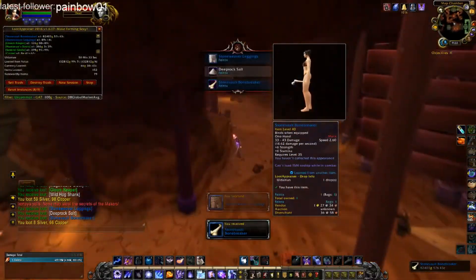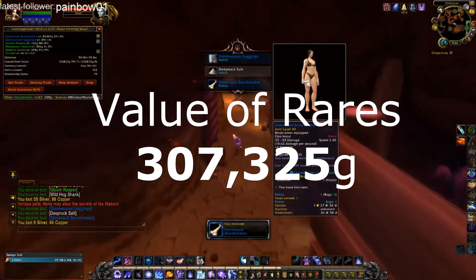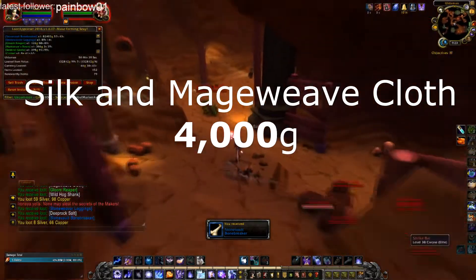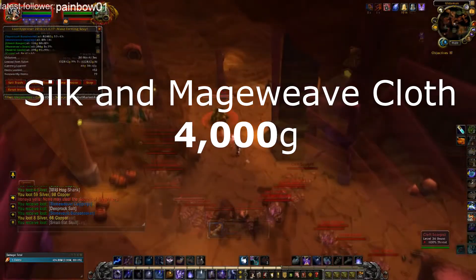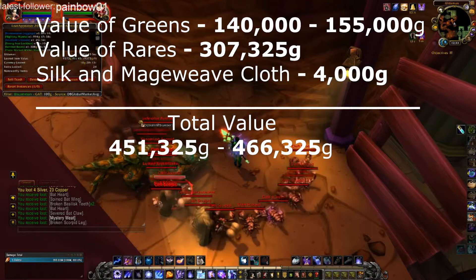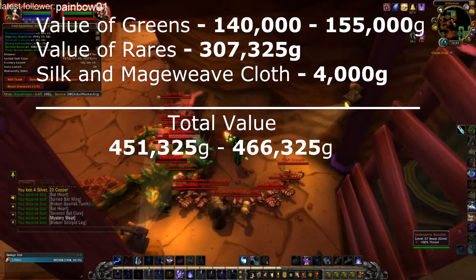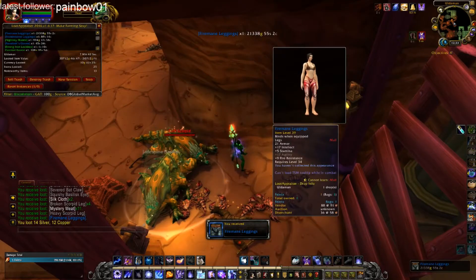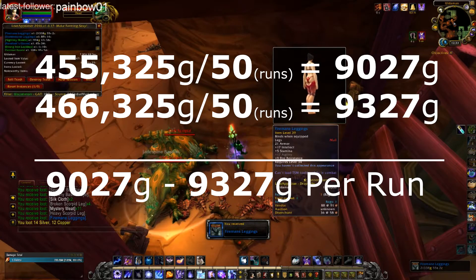This means the total value of all my rares was 307,325 gold this week. I've also sold about 4,000 gold worth of silk and mageweave cloth so far. This brings my total value between 451,325 gold and 466,325 gold from Alderman this week, meaning I was getting between 9,027 and 9,327 gold per run — which makes this the highest gold per run week yet.